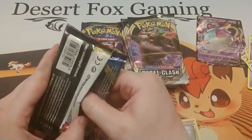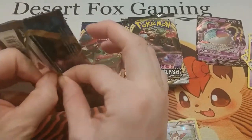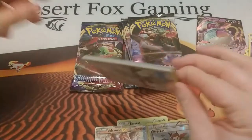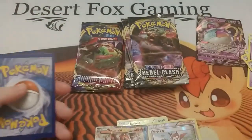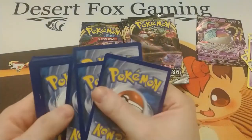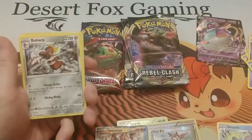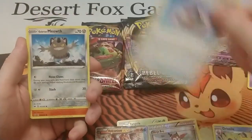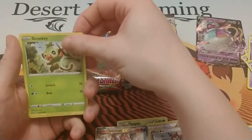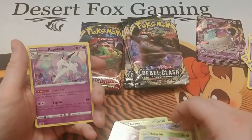On to the Sword and Shield. That pack has been a little scuffed on that side. We have a Fighting Energy, a Drizzile, a Bisharp, Evolution Incense, a Galarian Meowth, Sizzlipede — I need more Centiskorch — Wooloo, Grooky, Sobble, Scorbunny, a reverse holo Maractus, and a Galarian Rapidash.